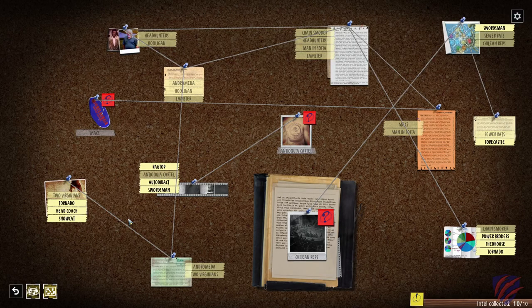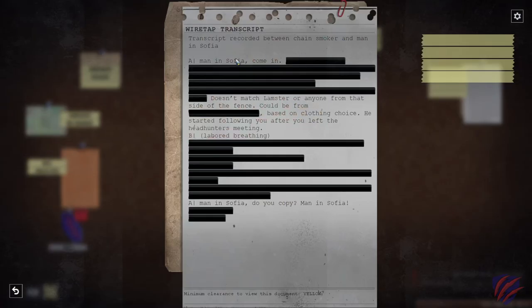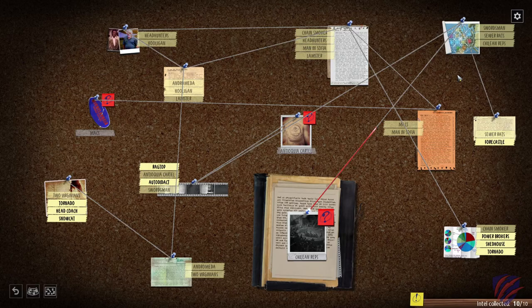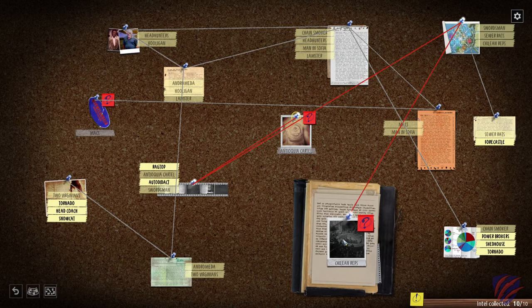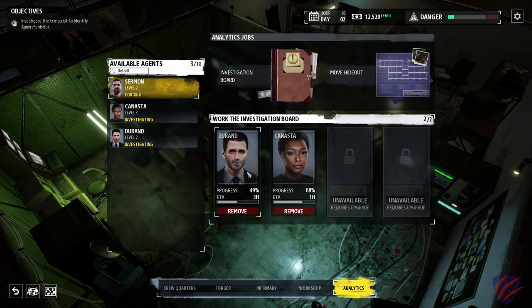Next you have the investigation board, which is used to examine and piece together gathered intelligence to solve cases. Here you'll be scanning over documents where you can tag people and places, which are then connected via strings between intel pinned to the board. It's pretty cool — it's essentially a puzzle metagame. If you don't find it interesting, the analytics facility will actually allow agents to run the investigation board for you so you can focus your time elsewhere.